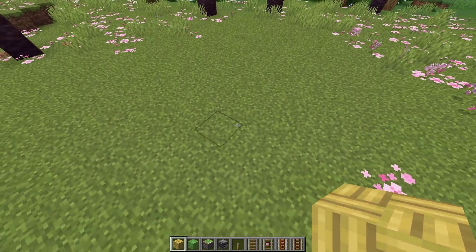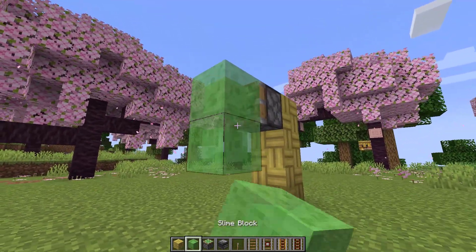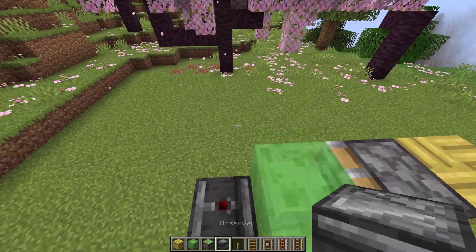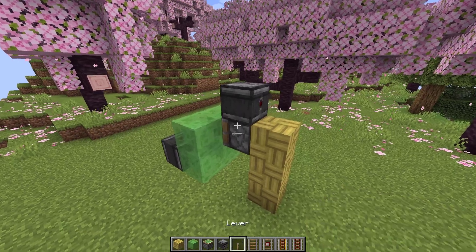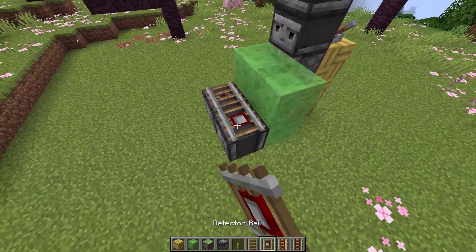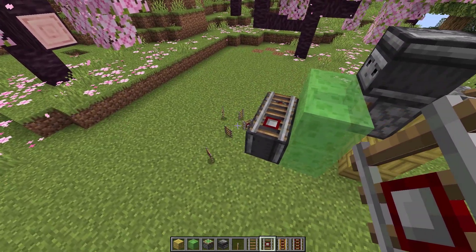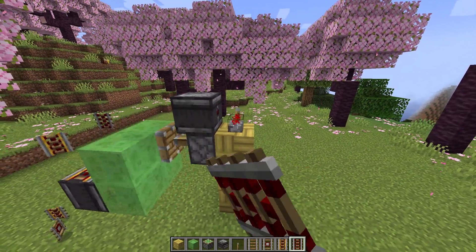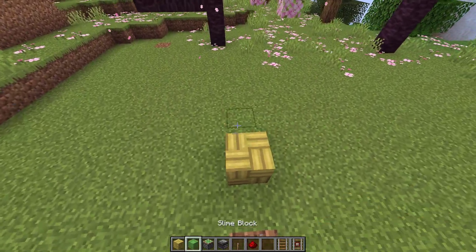Next, rail duplication. I have two ways to do rail dupes and this is the first one — watch carefully. As you can see it works, but unfortunately it's manual. You can use any type of rail. Make sure you try this glitch.